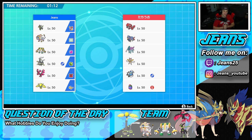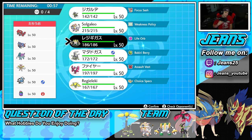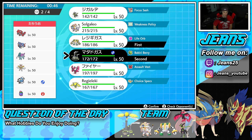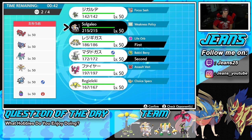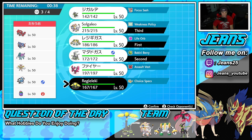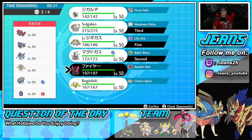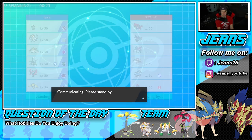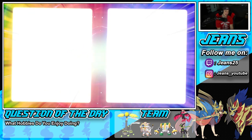Hopping into our third battle against a Cherrim sun team featuring Groudon, Zacian, Suicune — who actually learns Tailwind — Kartana, and defiant Thundurus. Super strong team. I'm thinking of going with the Regigigas and Weezing combo this time. We'll bring Solgaleo in the back. I'm leaning towards Choice Specs Regieleki for the last slot. Regieleki hits like a truck — we saw big damage on that Thundurus in the last battle, and it helped us win.